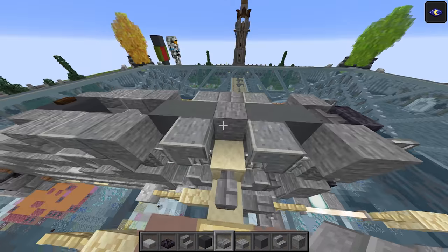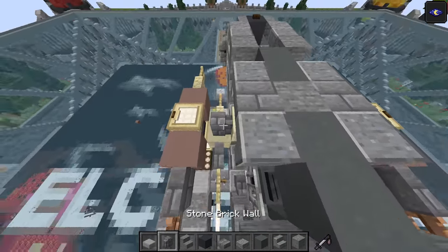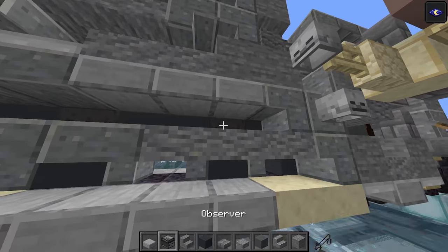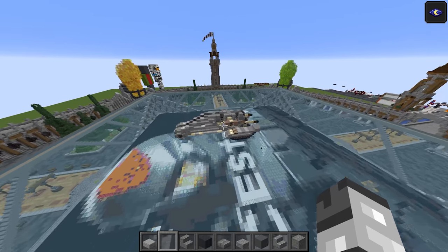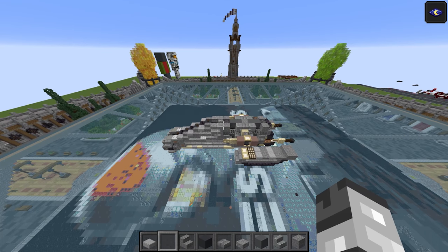Birch trapdoor — do that again just here, on that half. Fantastic. Then take the polished andesite stairs — one goes there, one inwards, and again just like that. In the centre take a stone brick slab — top half and top half. In these gaps here take the stone brick wall: one there. Then an anvil, and then an observer with the arrow facing either way — we'll just have it facing back like the others. And that is going to do it already. So let's move on up to the next layer, and then we'll be moving on to the final section.